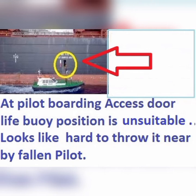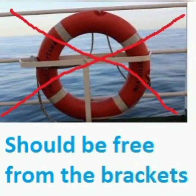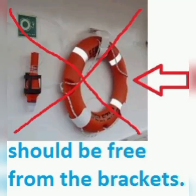Suggestions: 1. Lifebuoy position should be on the ship's main deck, at least 5 meters towards the aft of the pilot ladder or pilot access point. 2. Lifebuoy should be free from the brackets. 3. It is unacceptable to remain in the brackets while the pilot is climbing.